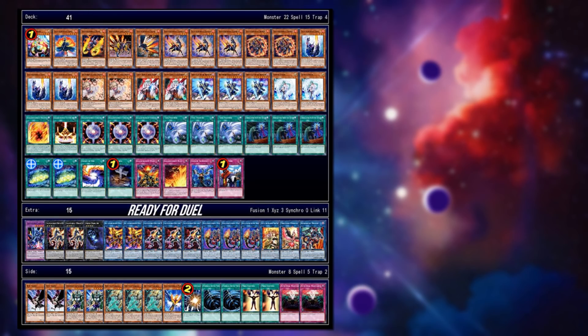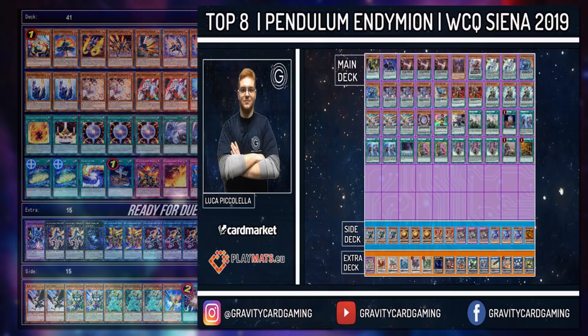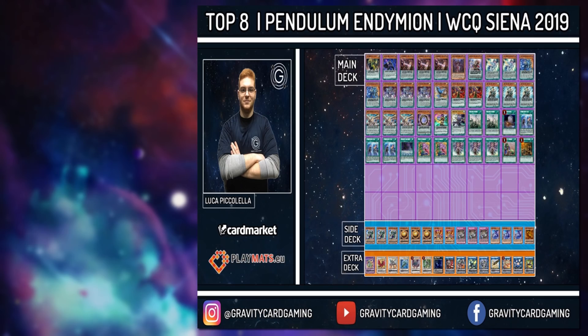Second place at the Mexico Nationals — again Salamangreat, nothing too spectacular. Finally, a Pendulum variant in the top 8, from Greece I believe — it's Endymion with Pendulum Magicians. It's a small Endymion engine with only one copy of the high level Endymion itself. The Sloth I like — it can be a game breaker against a lot of decks.